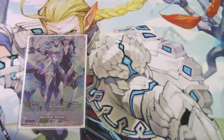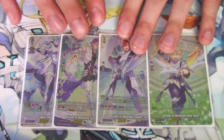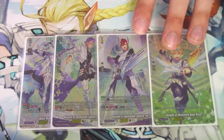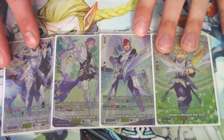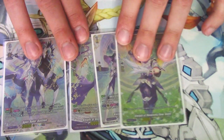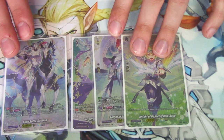We already know what this whole line does. You got your starter, and when you ride Rooks over it, you look at the top card — if it's a unit, you call it; if it's not, it goes to the drop zone. When you ride Bastion over Rooks, you reveal three Grade 3s and draw a card. Bastion has drive check Grade 3 to re-stand something, and all your Grade 3s get 2k.